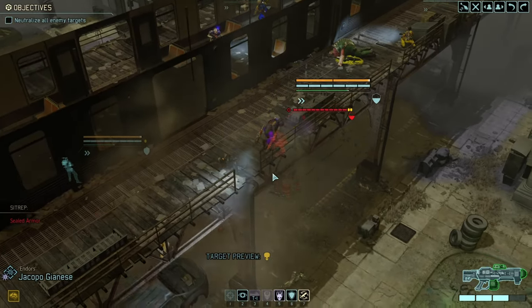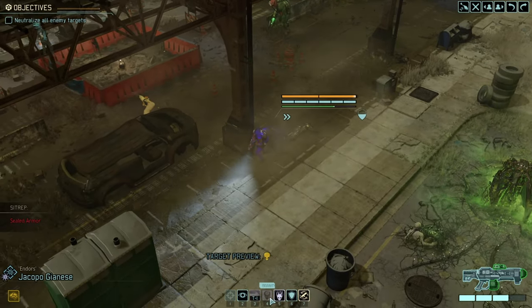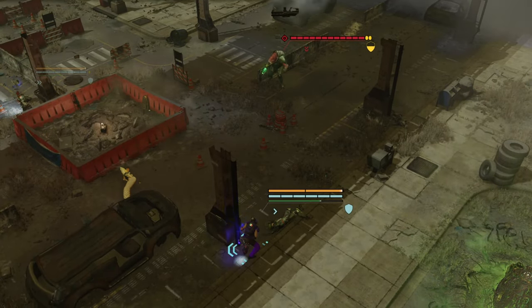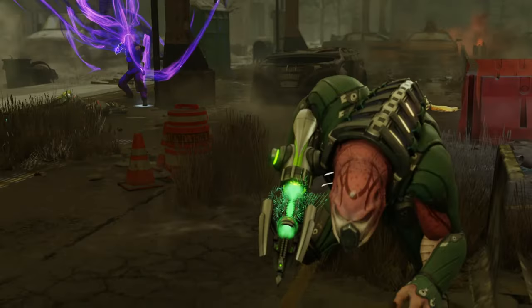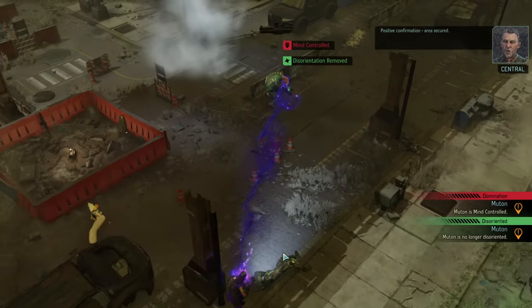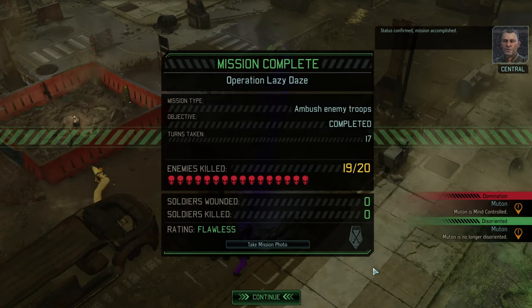Moves into full cover. Let's drive this guy insane because that will crowd control him one more round. Positive confirmation — area secured, status confirmed, mission accomplished. We got ourselves a living mutant. Not bad. The last engagement was clean — really good crowd control, specifically if you do have two psionically active characters.